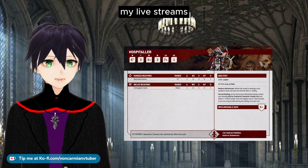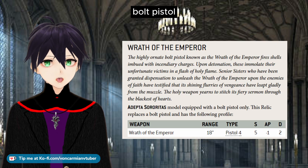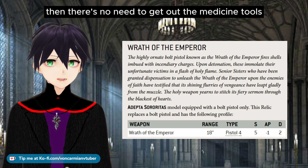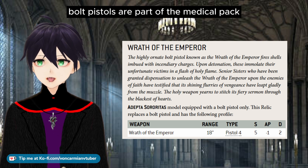And we know this from my livestreams where I talked about 9th edition, where I gave a Hospitaller a Relic Bolt Pistol so that she can murder Chaos Space Marines very easily. If the enemy can't hurt your sisters, then there's no need to get out the medicine tools. Bolt Pistols are part of the medical pack.